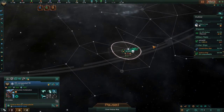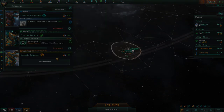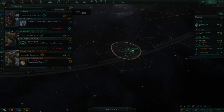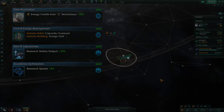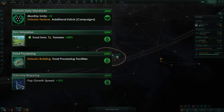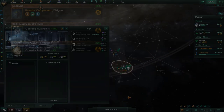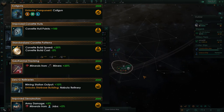Send your science ship to survey the two nearest systems and choose technologies. For early research: in physics, prioritize early economy then research speed. In society, focus on unity, food production, and pop growth. In engineering, at the start research one of the war technologies, then increase production.